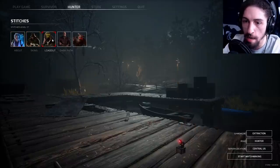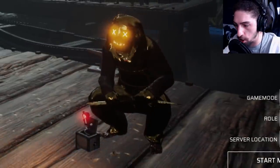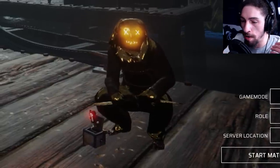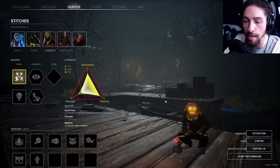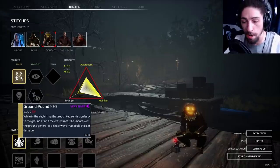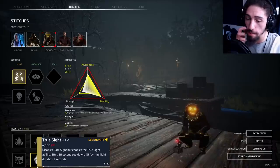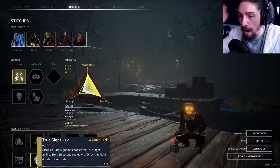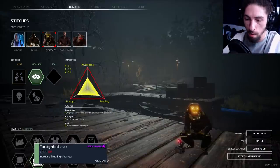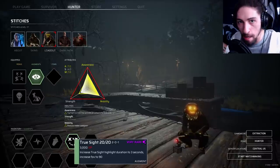Stitches has two gimmicks: he can throw a box — if survivors go inside the bubble of the box it shows their aura, and you can change it so the box damages survivors for one tick. His other gimmick is he jumps high, and you can augment him to double jump, jump off walls, and do a ground pound. Stitches also uniquely can disable dark sight to get True Sight, which gives a 45-degree field of view highlighting survivors for two seconds with a 20-second cooldown within 20 meters. Augments can increase the range, highlight duration, and field of view up to 90 degrees.